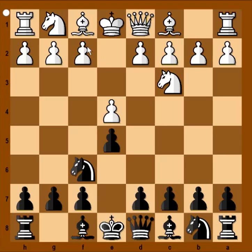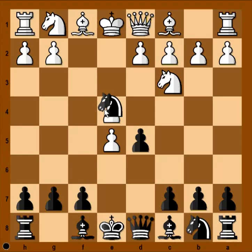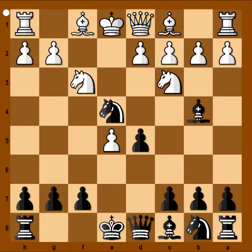Knight to f6. f4. d5. f takes on e5. Knight takes on e4. Knight to f3. Bishop to b4.